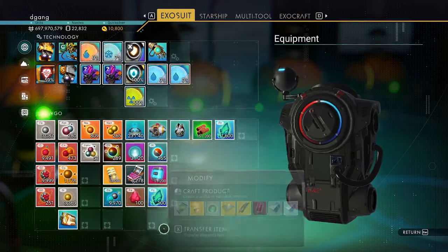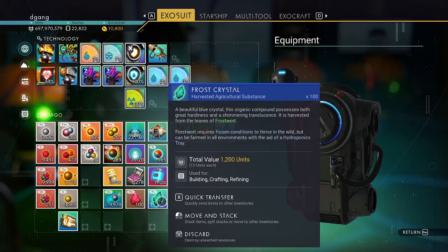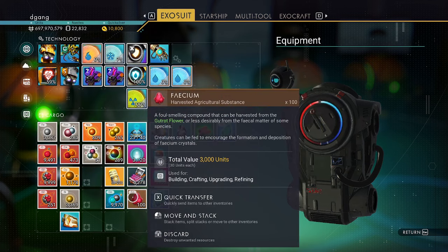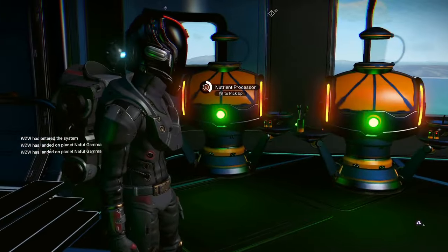We're going to start with 100 Facium and 100 Frost Crystal. The 100 Frost Crystal at 12 units each is worth 1,200 units. The Facium at 30 units each is worth 3,000 units.